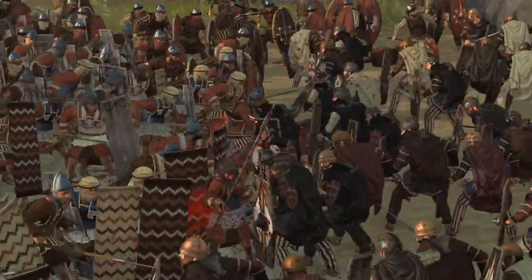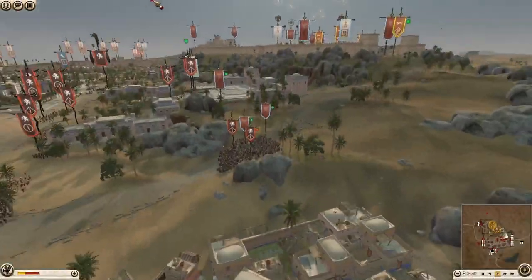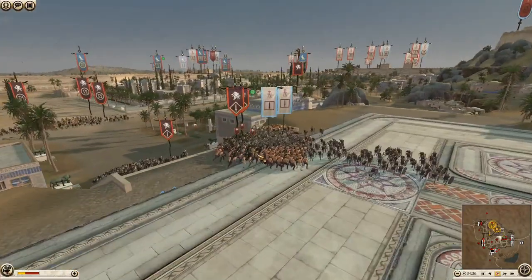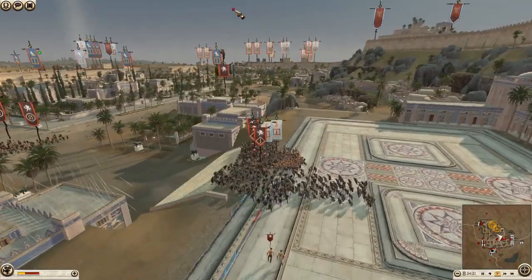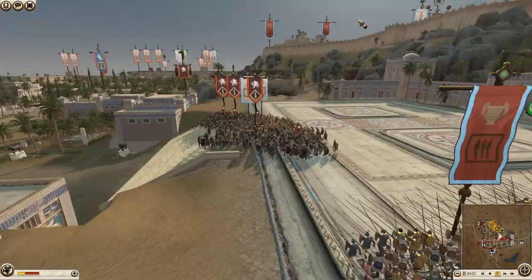It looks like they did manage to stop Swaybe from really getting up - this could work. If they put the pikes here and surround these units, they need to be careful of the general. This is going to be a problem as well - Swaybe has a lot of ammo left.